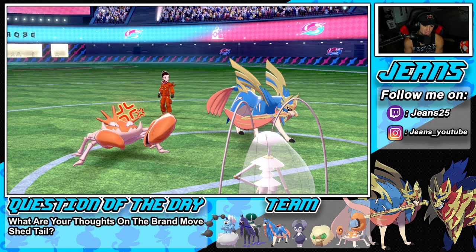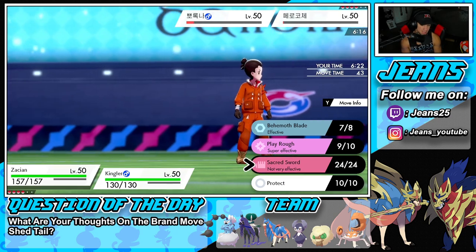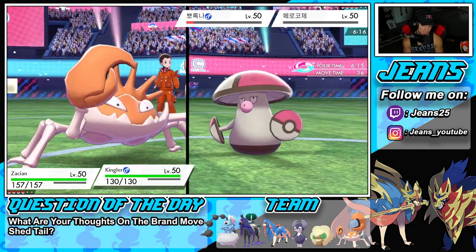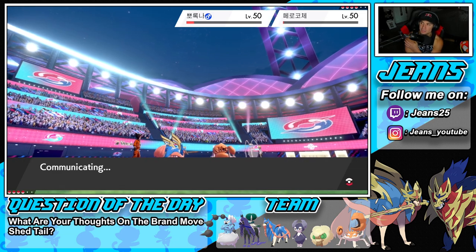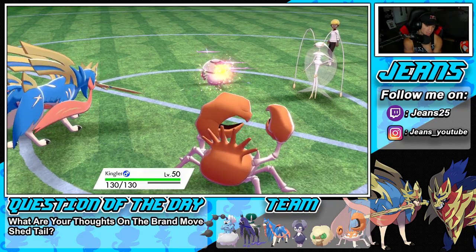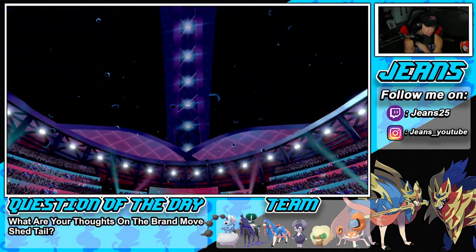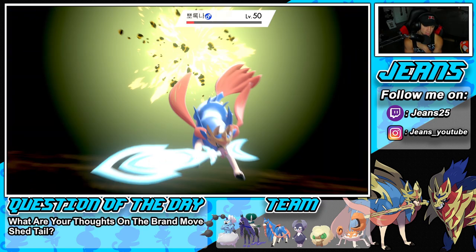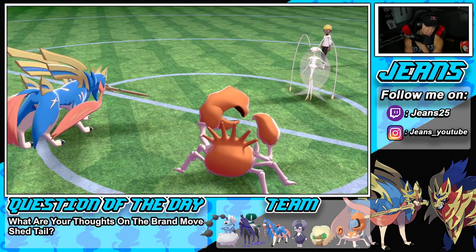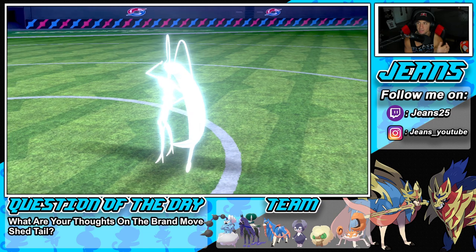Taunt comes out — that was dumb, that's a wasted Taunt. From here, Behemoth Blade him down and Kingler can go into Brick Break. Crab Hammer has 90% accuracy and I really don't want to risk it with a Pokemon at low HP, so I'm going Brick Break into Pheromosa. We get the double kill and we still have every single Pokemon with Calyrex in the back at full HP with Focus Sash.